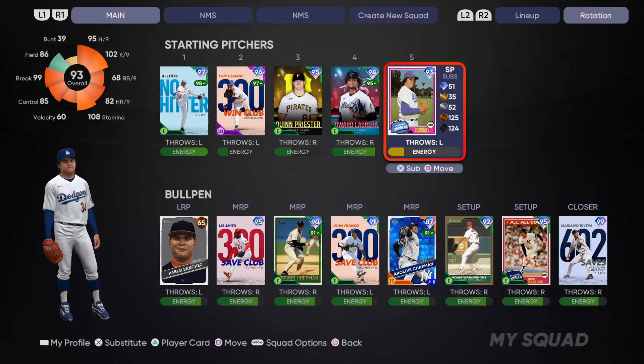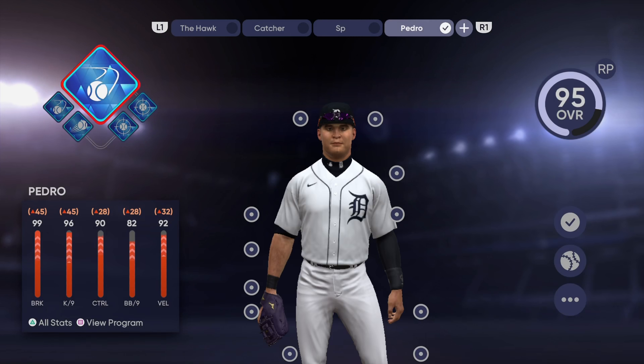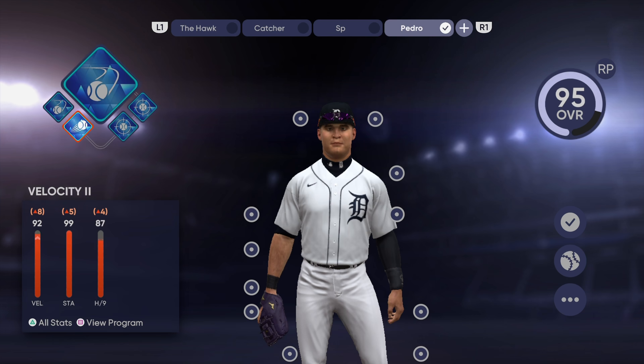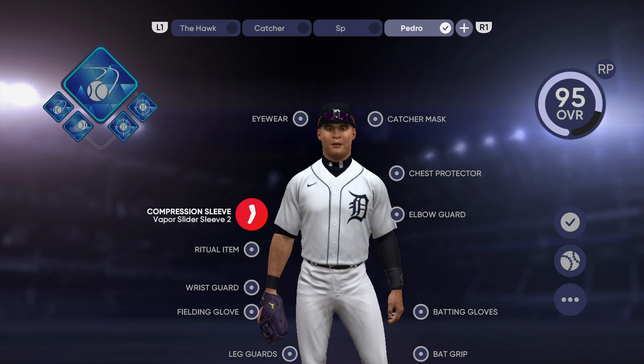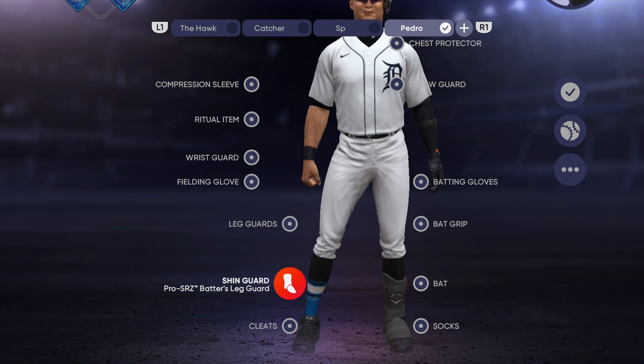I thought that celebration was pretty interesting so I went with it. Here we have the Pedro build — I also completed the Houdini build in terms of maxing out the diamond program. These programs give you a lot of XP: 5,000, 11,000, multiple times throughout the program, and that's how I was able to earn around 370,000 XP in a matter of a day. I was just hanging out with some family, watching TV shows, simulating Road to the Show, and grinding the third program.